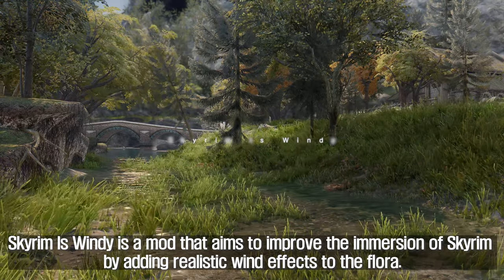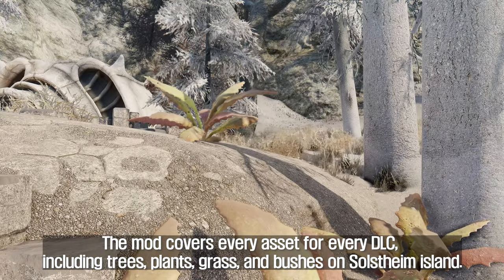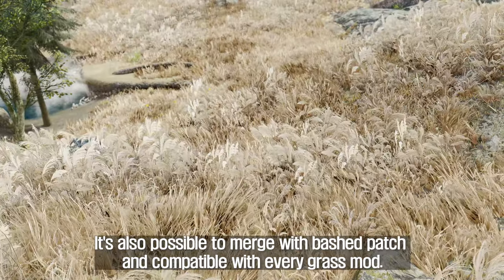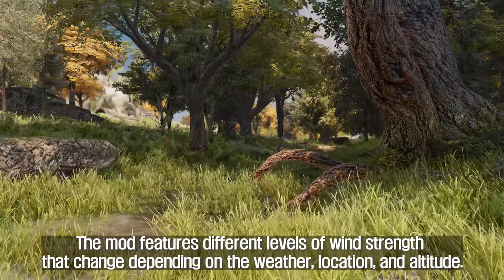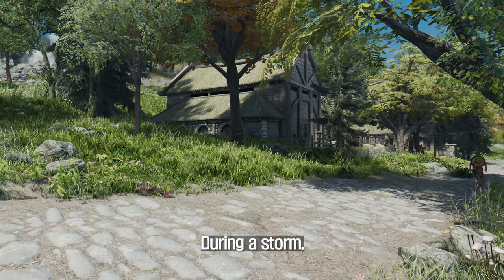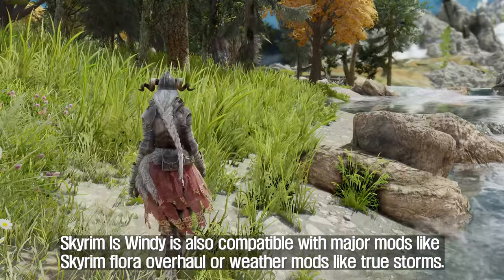The ninth mod you will install is Skyrim is Windy. Skyrim is Windy is a mod that aims to improve the immersion of Skyrim by adding realistic wind effects to the flora. The mod covers every asset for every DLC, including trees, plants, grass, and bushes on Solstheim Island. The mod is made from scratch and is completely script-free, which means it won't have any impact on your game's performance. It's also possible to merge with Bashed Patch and compatible with every grass mod. The mod features different levels of wind strength that change depending on the weather, location, and altitude. The wind can be strong enough to make leaves and branches sway, grass and bushes bend, and even cause trees to creak and move. During a storm, the wind can become powerful enough to uproot trees, making for a more immersive and dangerous experience. Skyrim is Windy is also compatible with major mods like Skyrim Flora Overhaul or weather mods like True Storms.